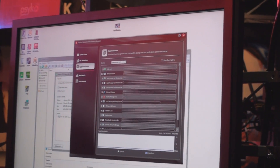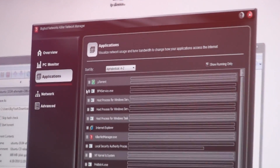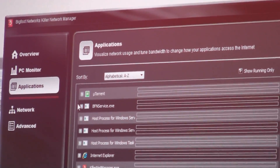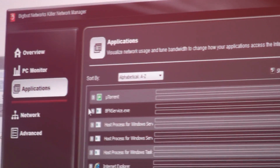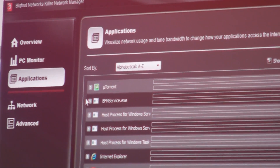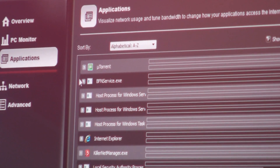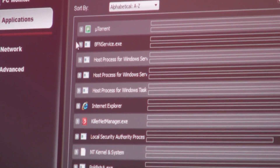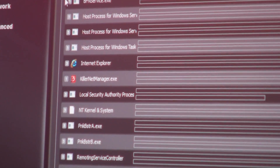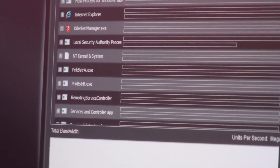In our Applications tab, we have one of our coolest features: Visual Bandwidth Control. It allows you to assign certain chunks and priorities of your bandwidth to certain applications as you use them. You can prioritize a game at priority one — top priority — so that your game packets, your trigger pulls, your spell casts, everything like that takes precedence over anything you might be downloading, or any other network noise on the network.